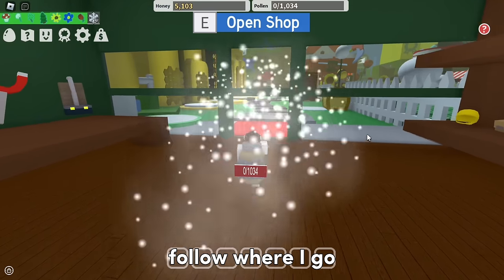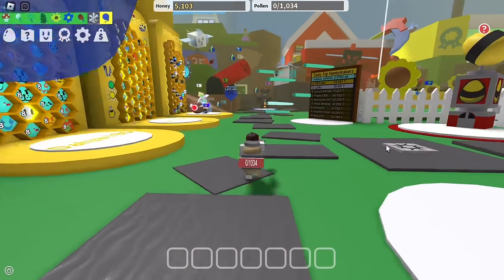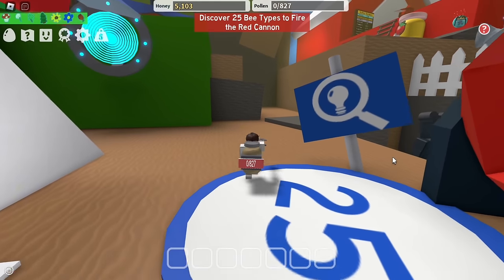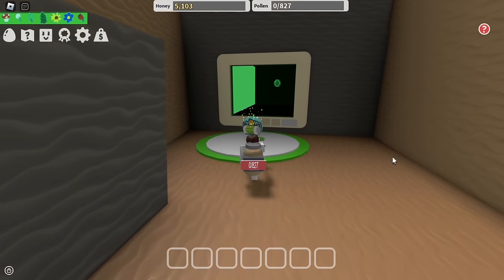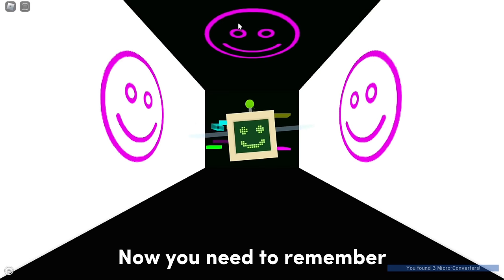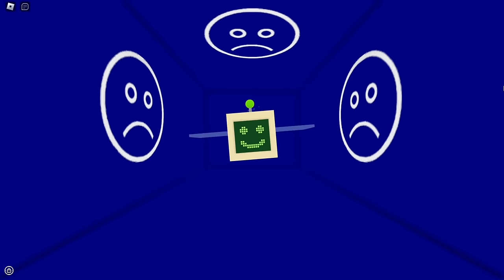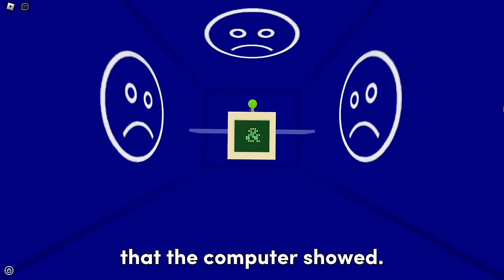After equipping it, follow where I go — head over to the green screen computer. Next, take a look inside the green screen computer. You need to remember and keep a note of the symbols in order. These symbols are different for everyone. You can also take a look again and remember these four symbols that the computer showed.